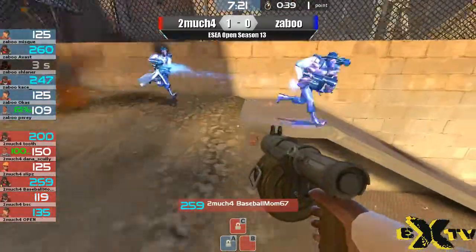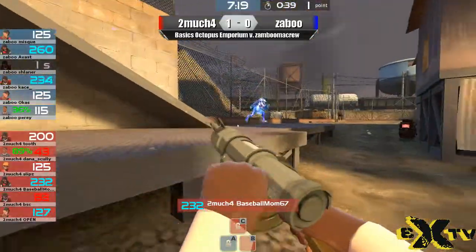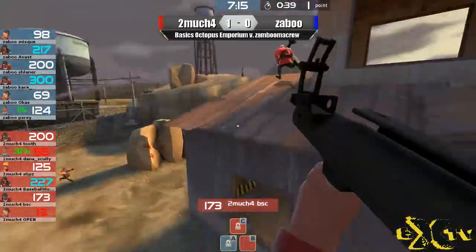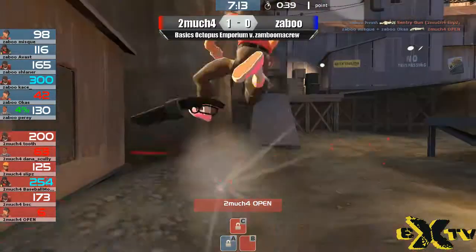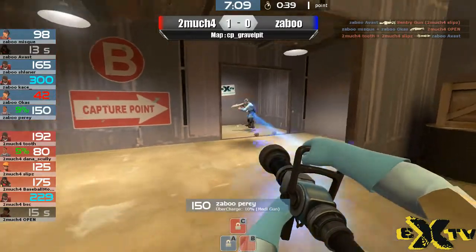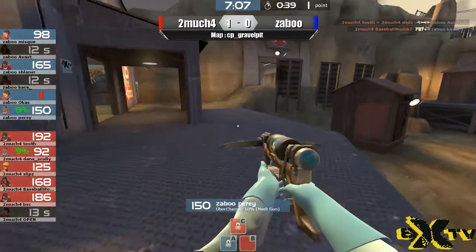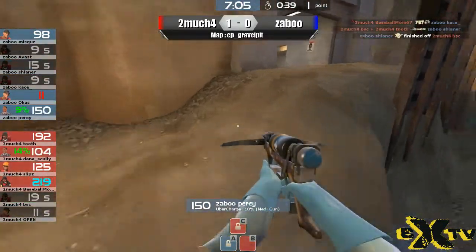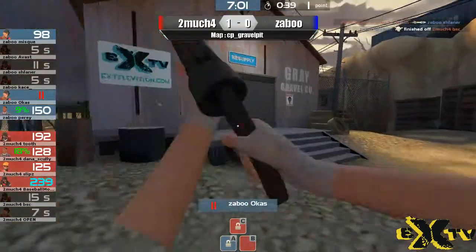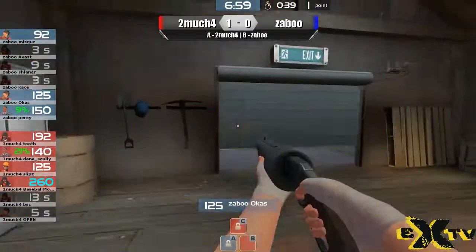It looks like they're trying to push here on the C side. Uber gets popped onto the Demoman Avast. And Open goes down — Scout on Scout right there. Look out, soldier! Demo stickies take him out with a bang. You wanted explosions? You got explosions. He's going back for health, and what does the off-class do? He changes to the Sniper class. Gravel Pit, as previously mentioned, is a popular map to use off classes on.